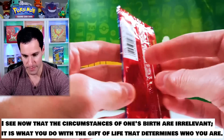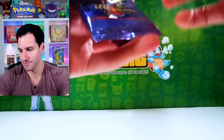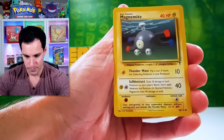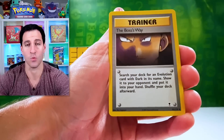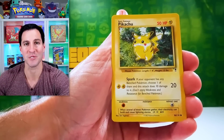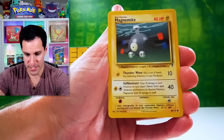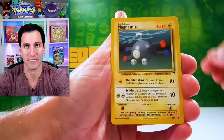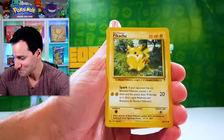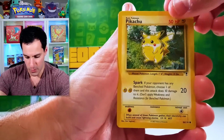Final Legendary Collection pack! Let's see if we can continue the great pulls. Here we go — starting off with some Normal types, a Dratini. Magnemite. Boss's Way — very cool to see that card in this set. Voltorb. Another Pikachu — that has been three Pikachus, I believe. Tauros — that's another Tauros. But this is the final Legendary Collection pack of the opening to celebrate my new studio. The fourth Pikachu — my goodness! How many has that been? That's been a lot.